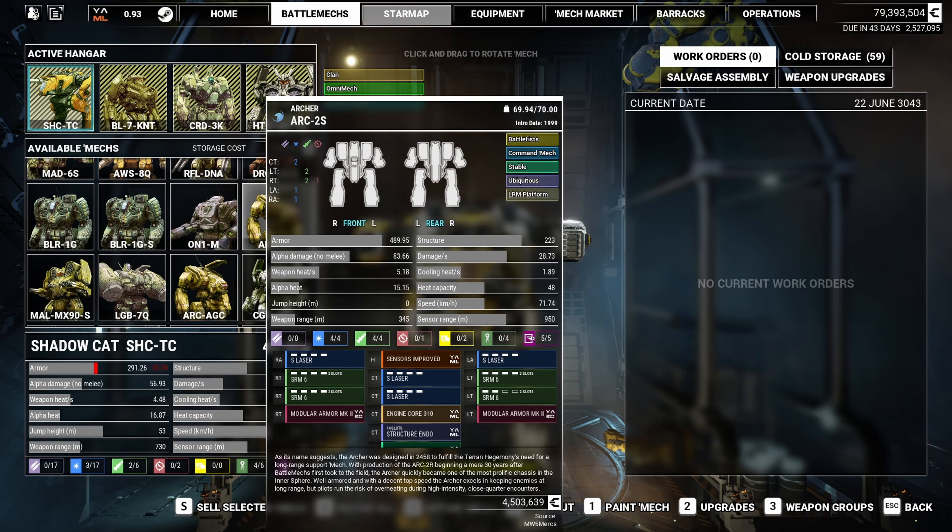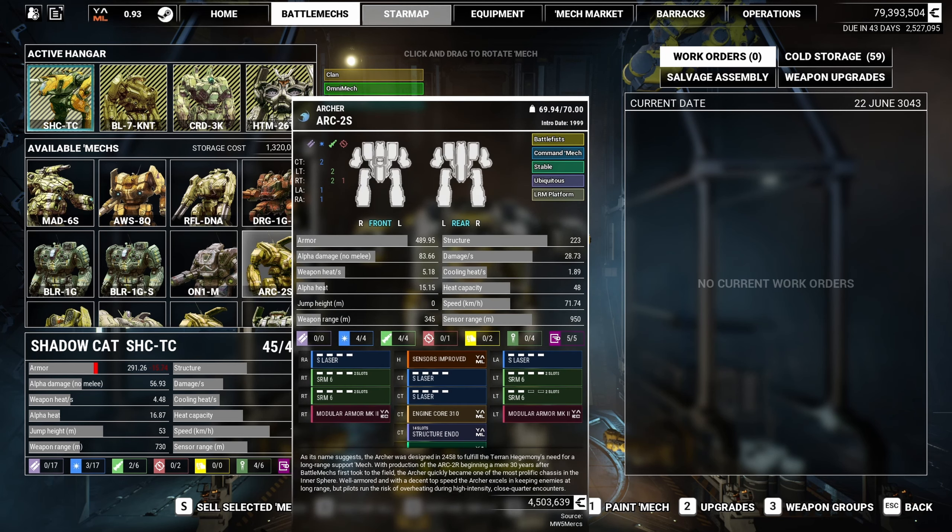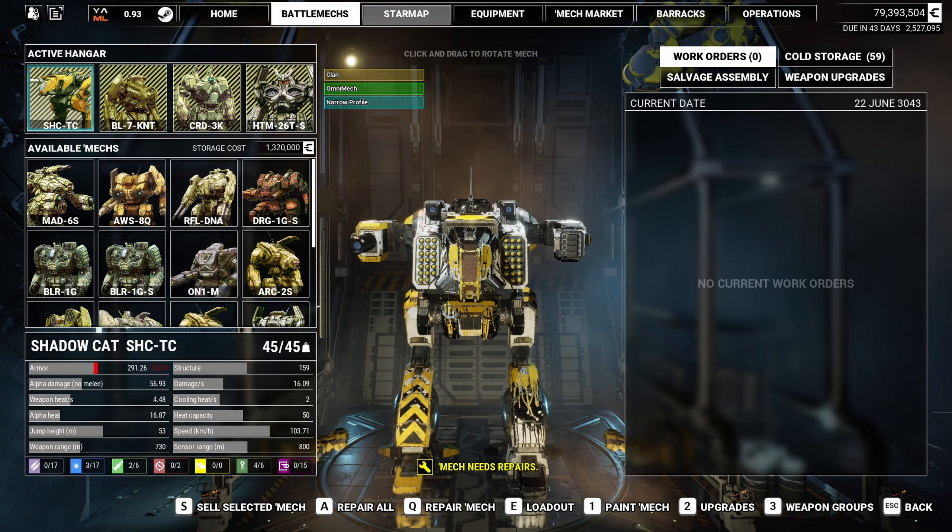I went ahead and converted everything to V2 and set it at 6. It's going to allow us to build a ton of clan mechs, which should make the content a little more fun, especially as we're waiting for the new game. It may be a little easier too since we already have a lot of parts. They do cost a lot more to build though, so that is one big change.